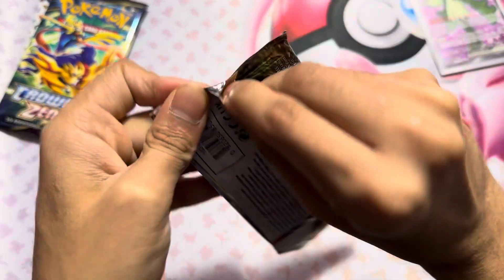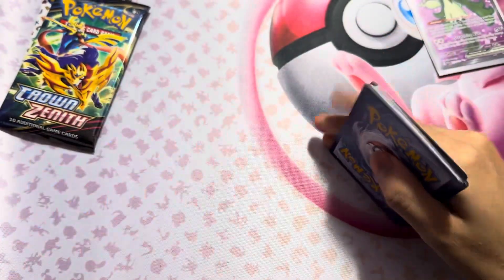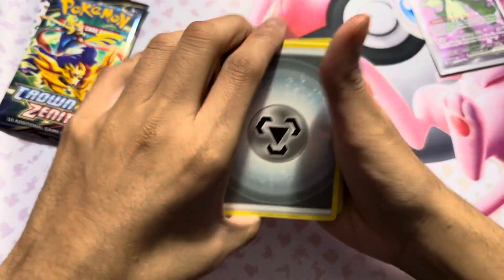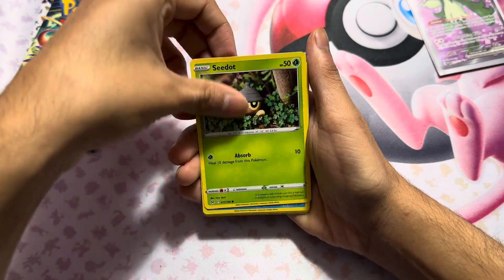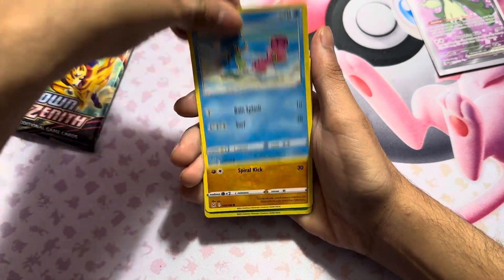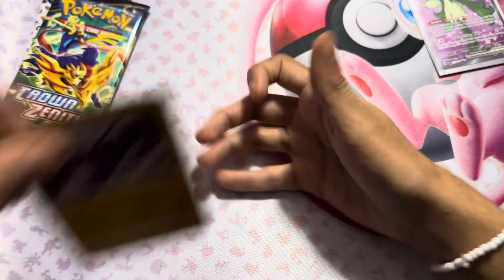This is Lost Origin. I have not actually ever pulled the Giratina alternate artwork from this set, so I would love that - that would be it right there. Hopefully. Got an energy, a Lost Vacuum, Silicone, Horsea, Shellos, Wuffle, and that to end it.